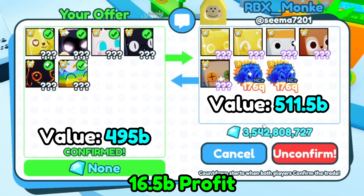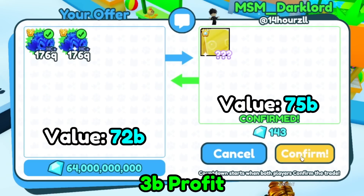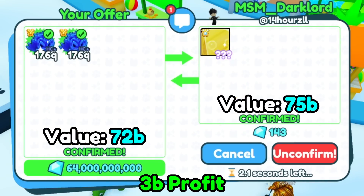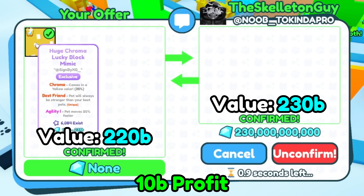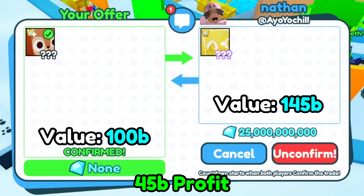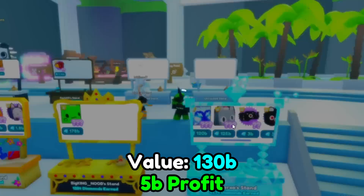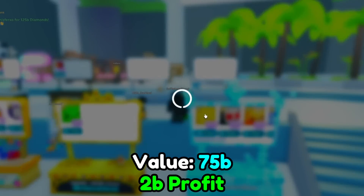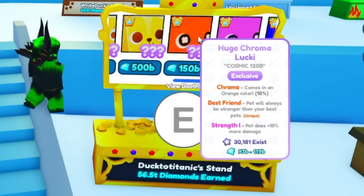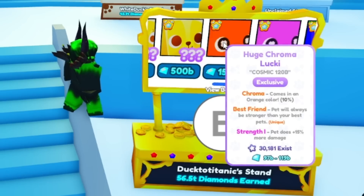I'm giving 6 huges, getting 5 huges and some random stuff. 64 billion and 2 hardcore dark matter tiki dominuses for a golden huge rock. I'm getting 230 billion for the huge chroma lucky block mimic that is yellow. Trading the huge squirrel for a golden huge painted cat and 25 billion diamonds. I want to spend my diamonds — I found some pretty decent price huges: 5 billion under for the huge festive cat, 2 billion under for this golden huge rock. There's a 10% chroma lucky for 40 billion over.